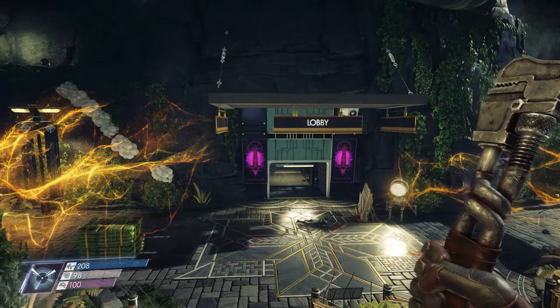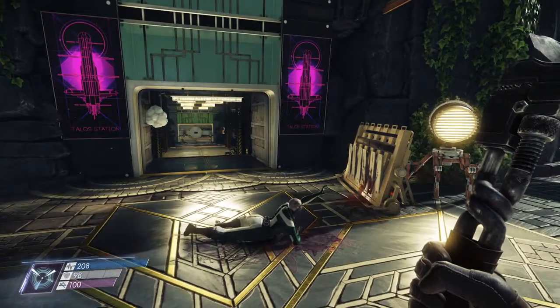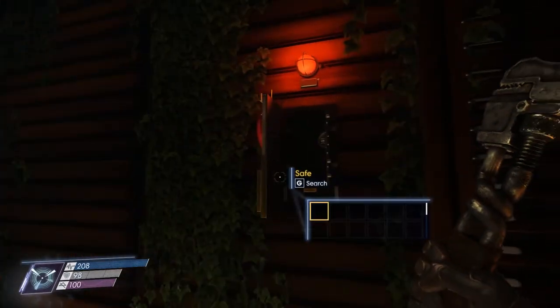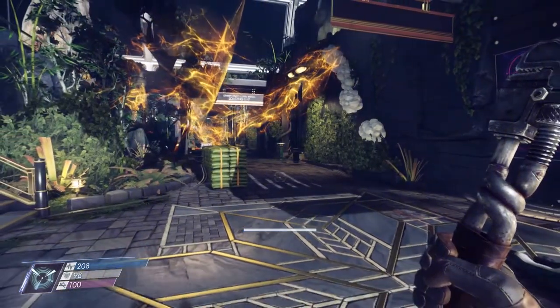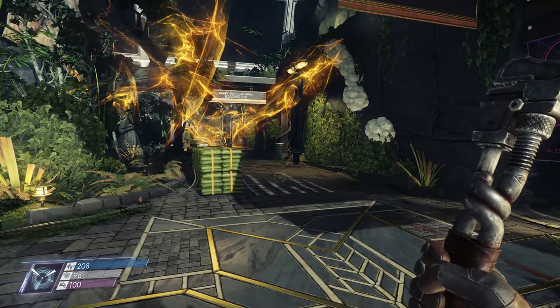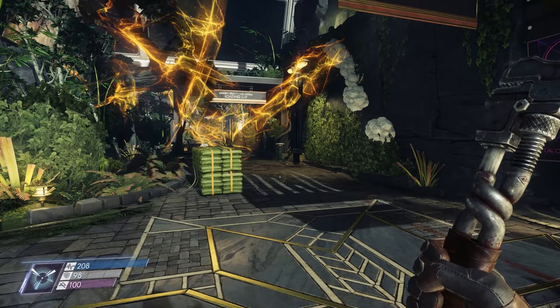Welcome back to Prey. The first thing I want to start doing is look around the station and see if I can find more of these security panels. There are five more remaining, and given that I have pretty much almost the entire station unlocked, I should be able to find all of them, or at least almost all of them. Let me go look for them.